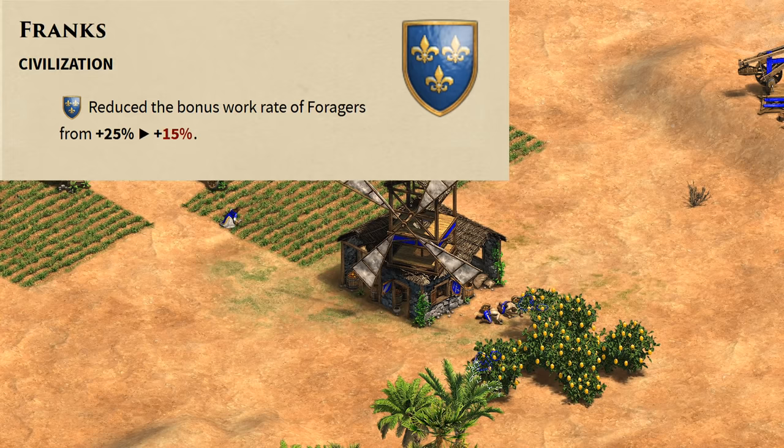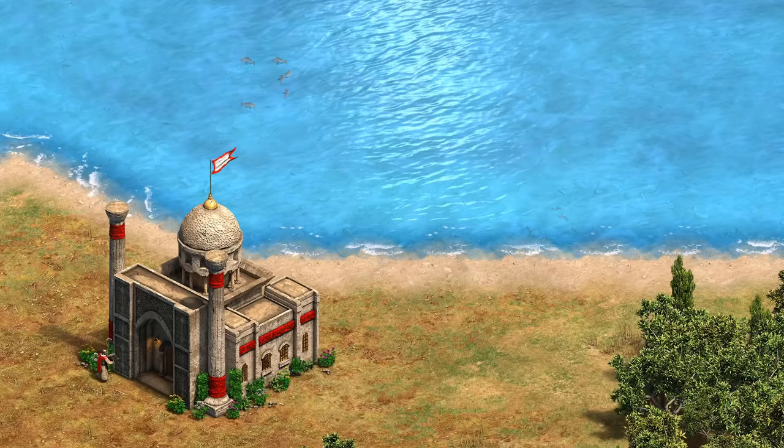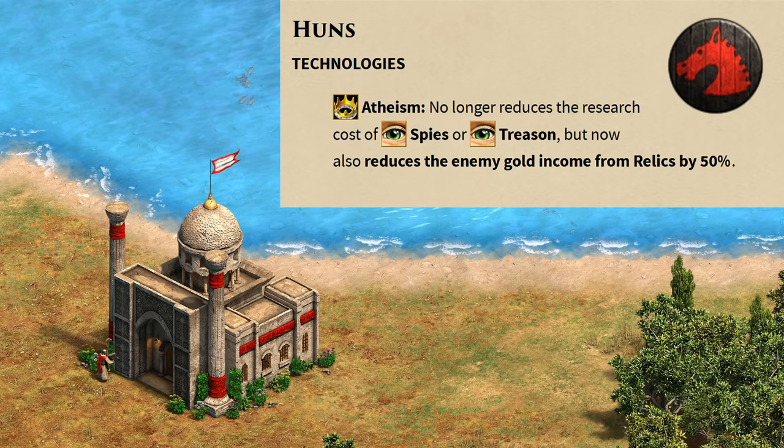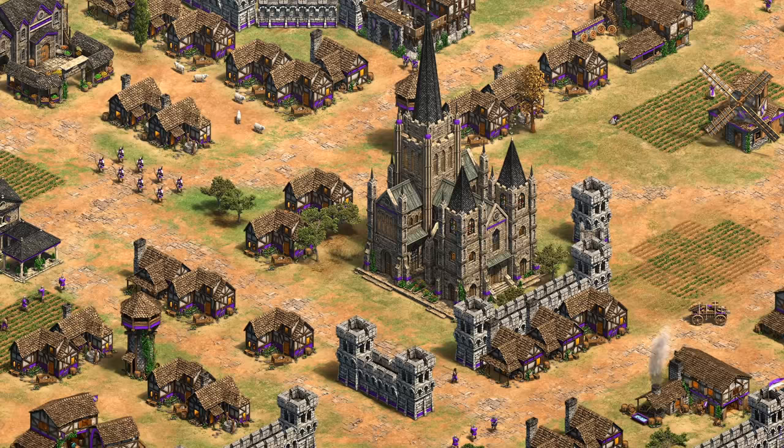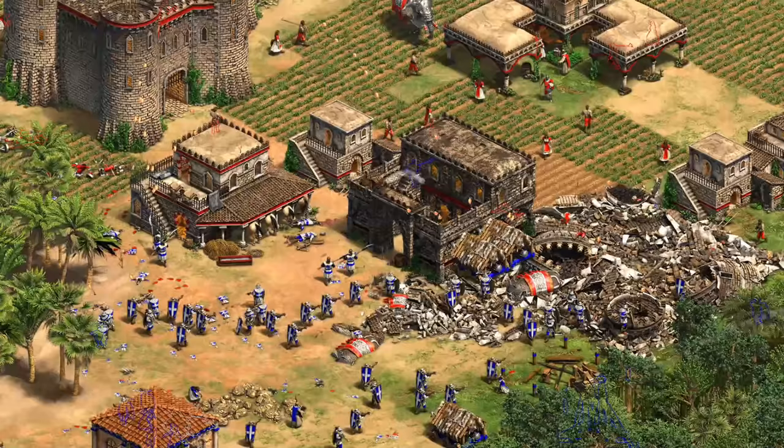The Franks have finally been nerfed — their forager bonus was dropped from +25% to +15%. I'm curious if this dethrones them from their top spot in 1v1 rankings. I suspect they'll still be incredibly strong but it is a step in the right direction. Another major shakeup is the Huns' Atheism tech, which no longer affects Spies and Treason — definitely way more useful in 1v1s now and makes much more sense with the name Atheism. Basically this costs your enemies 15 gold per minute for every relic they have, and in a 1v1 that could be as much as 60 to 75 gold per minute, making it much harder for them to add siege for example.